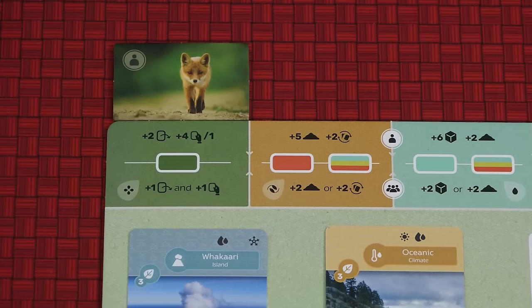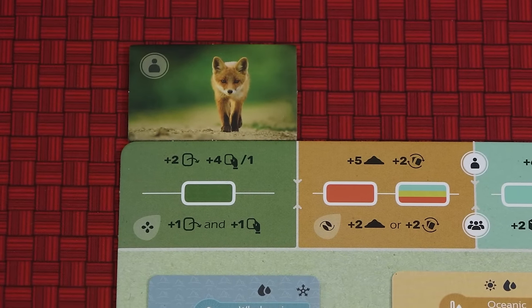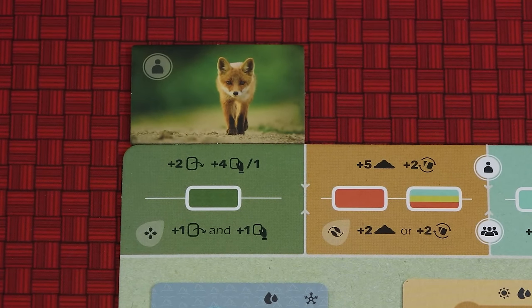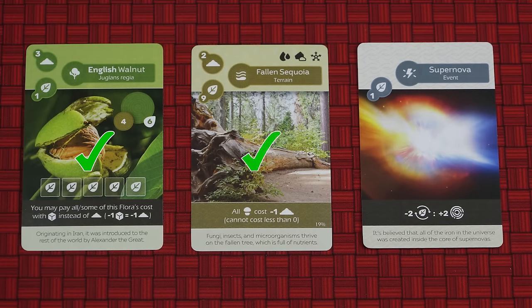The first action to explain is the most important one in the game. Planting allows you to add cards to your tableau. The active player may first plant up to two cards. To plant a card you must pay its cost in soil by returning the depicted number of soil from your player board to the supply. You can only plant flora and terrain cards, not event cards. I'll explain event cards later in the video.